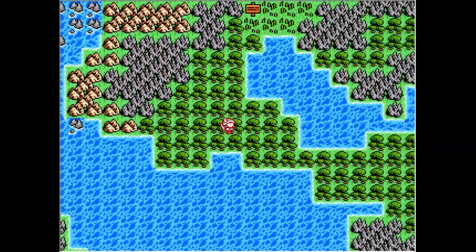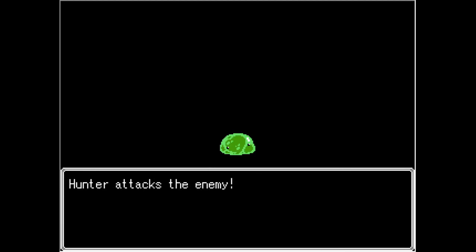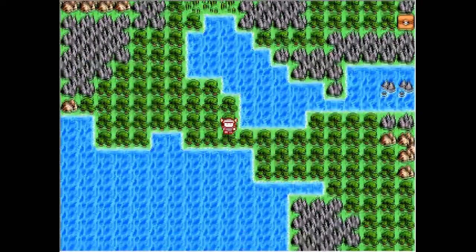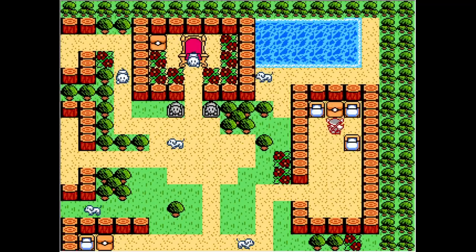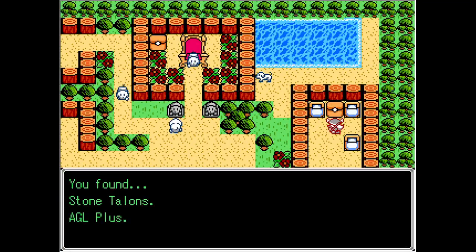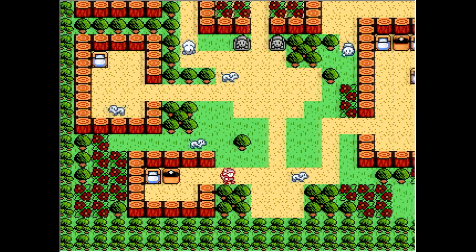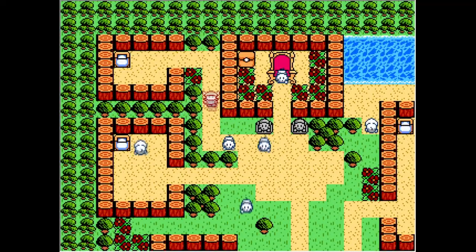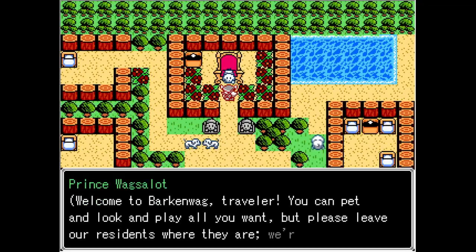We'll go down here and explore what this Barking Wag city is if we can make it. It is all dogs — I expected like people and dogs. There's a stone talus and a GL plus, I wonder what that is. We definitely need to try to get some money so we could get some more equipment. I want to know if I can talk to this dog up here.